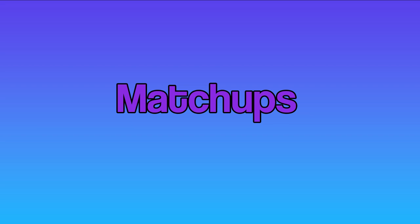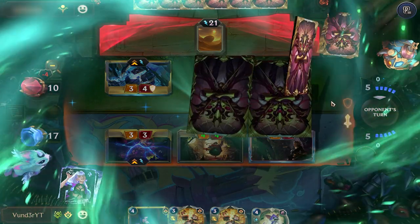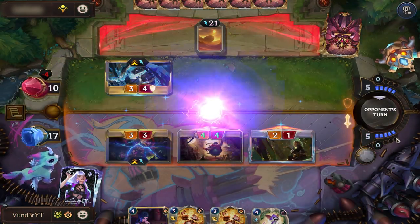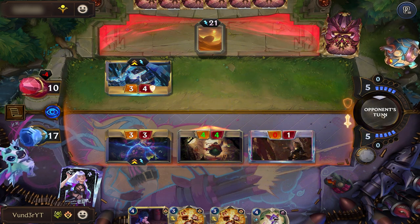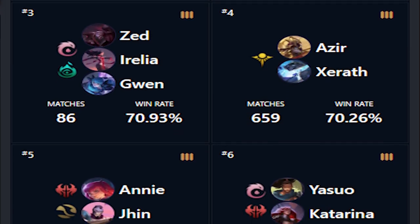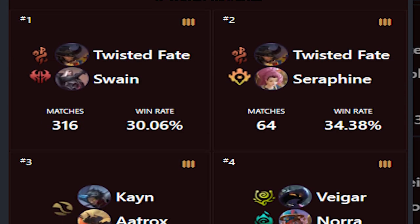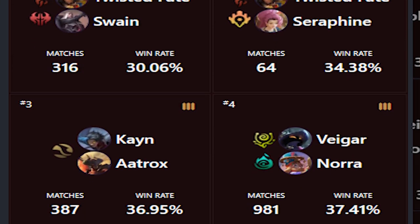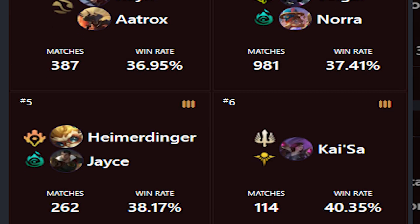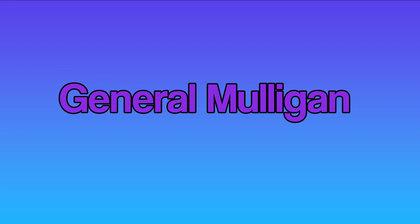Good and bad matchups: Lulu Jinx is weak to decks that have attributes like creating wide boards, access to board wipes, the ability to remove Jinx easily, access to healing, and elusive blockers. We are normally good into other aggro, combo, and some taller midrange decks that don't have reliable access to healing, a wide board, or take long to end. We are bad into decks like Azir Irelia, Swain decks, Cat TF, Echo Shurima, Leona Aphelios, Veganora, Sejuani Gwen, and Leona SI for example.